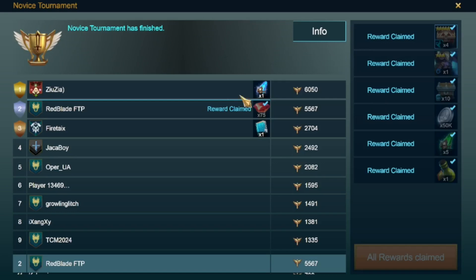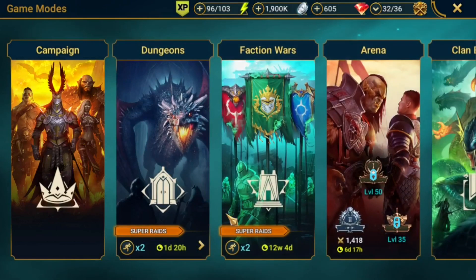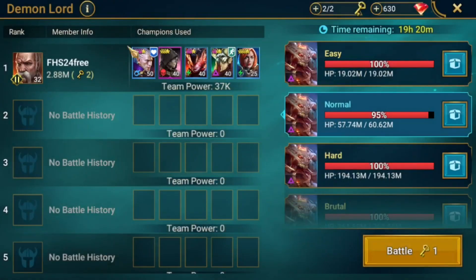The Noice Tournament is finished and your boy ended up on rank two. I wasn't sleeping — literally had 40 minutes sleep in five days, and about five hours sleep yesterday — and it cost me this Ancient, but 75 gems is not horrible either. We used gems to farm food because our food farming has been pretty damn low.